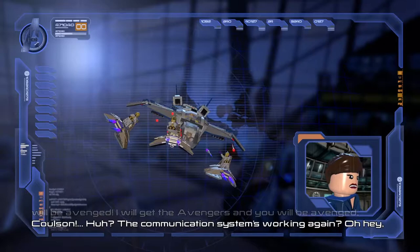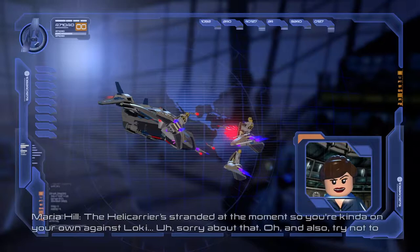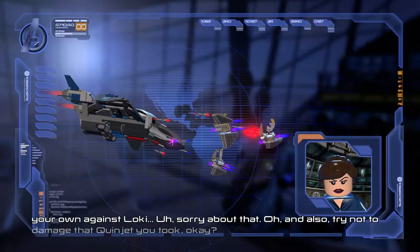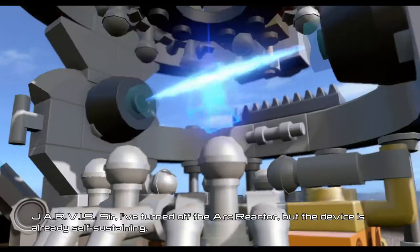'The communication system's working again! Hey, it's you guys — the helicarrier's stranded at the moment so you're kind of on your own against Loki. Sorry about that. And also try not to damage that Quinjet you took.' Now we've got our first cutscene with the Empire State Building and Stark Tower. 'Sir, I've turned off the arc reactor, but the device is already self-sustaining.'